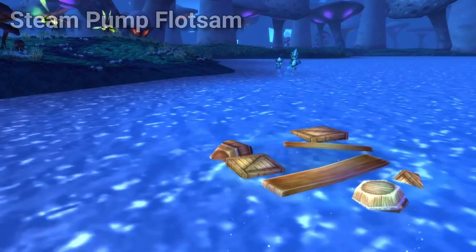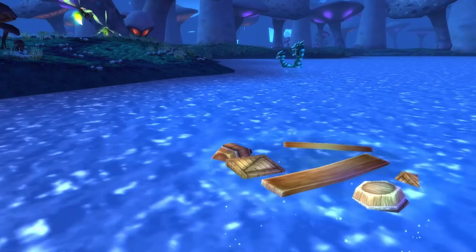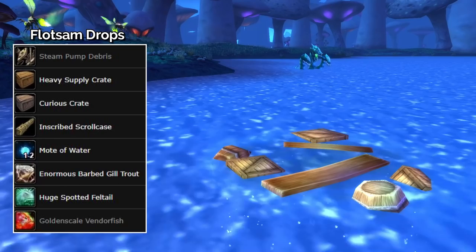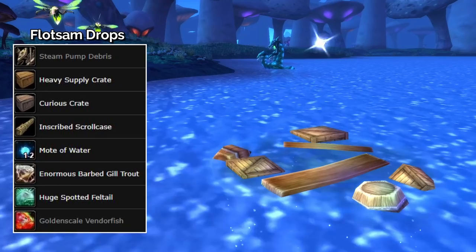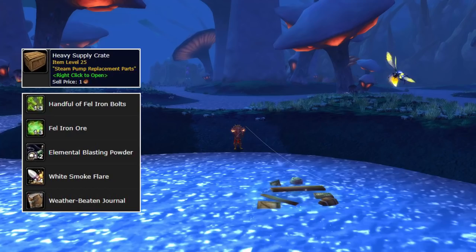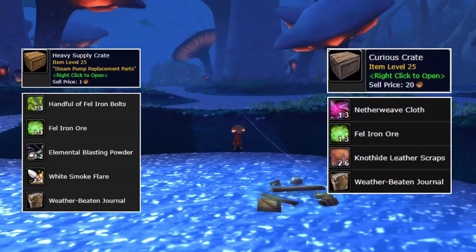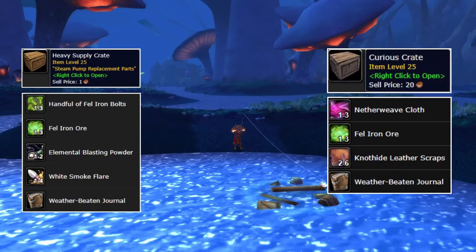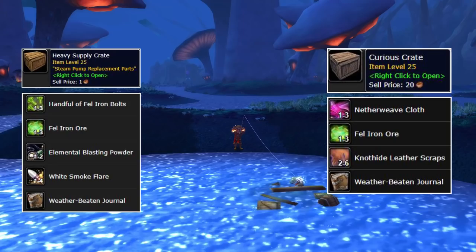The Steampump Flotsam is the TBC version of the Classic pool of wreckage, primarily found in the waters of Zangar Marsh. The Flotsam can drop Motes of Water, Huge Spotted Feltail, Enormous Barbed Gill Trout, Conscripted Scroll Case, or a Golden Scale Vendor Fish. But what you're really after are the Heavy Supply Crate and Curious Crate. The Heavy Supply Crate can contain Fel Iron Ore, Elemental Blasting Powder, and Fel Iron Bolts, while the Curious Crate also drops Fel Iron Ore, Netherweave Cloth, and Knothide Leather Scraps. These items tend to be in high demand but there's often an abundance on the Auction House, so keep an eye on the market to determine if fishing Steampump Flotsams is worth your time on your server.